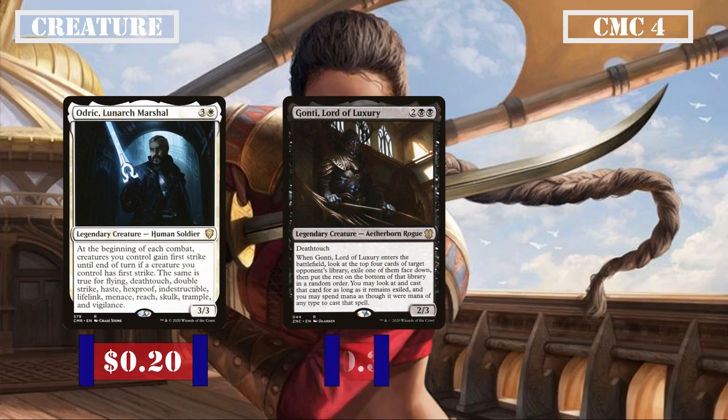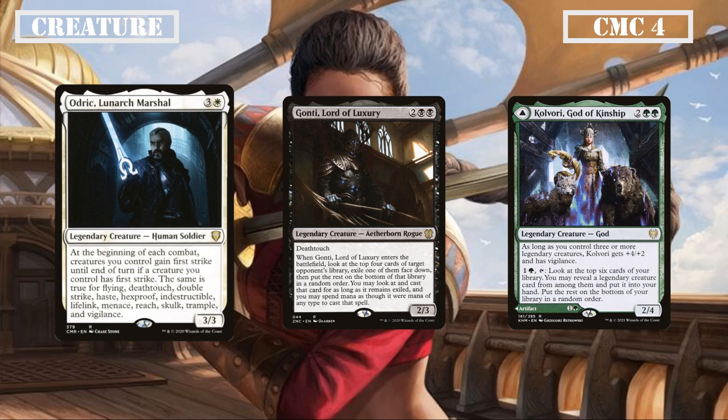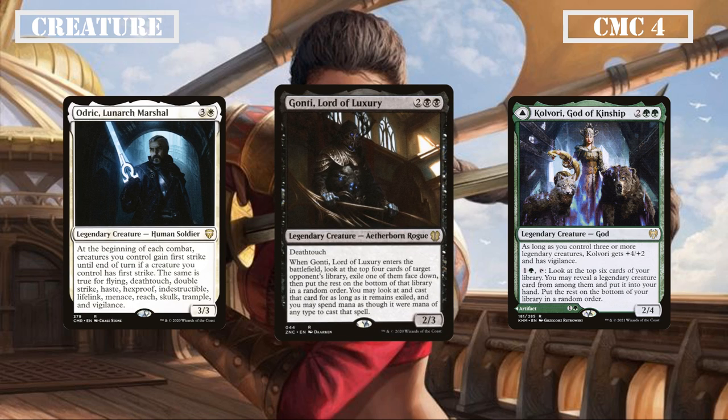The CMC 4 slot is up next with Audric Lunarch Marshal, Gonti Lord of Luxury, and Kulvori God of Kinship. Audric is a 3/3 that, at the beginning of each combat, gives all our creatures a keyword from a list of 13 separate keywords so long as one creature we control already has that keyword, letting us spread potent keywords like flying, haste, and lifelink to our other legends. Gonti is a 2/3 deathtoucher that when it ETBs has us look at the top four cards of target opponent's library, exiling one and putting the rest at the bottom, allowing us to cast that exiled card and spend mana as though it were any color — an ETB effect that lasts even after they leave play.